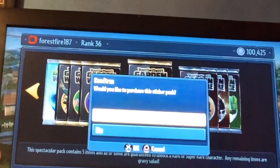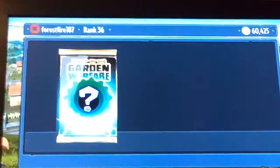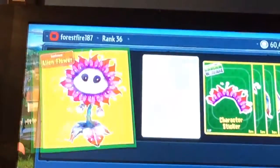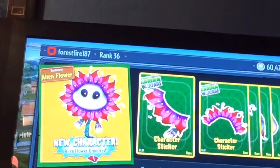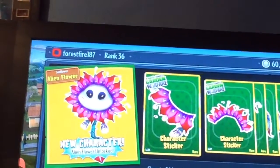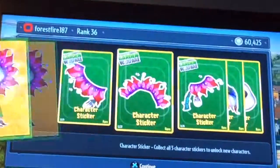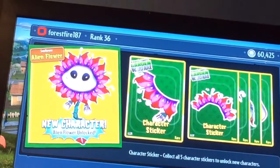Open. Would you like to purchase a sticker pack? Yes. Let's see what we get. Oh my god, oh my god — YES! The Alien Flower! Oh my god guys, just what I wanted! I said I wanted it and look what I got — the Alien Flower! Oh my god, that is so good, I wanted that so badly. We got the Alien Flower and it looks pretty amazing. I am really, really happy about that.